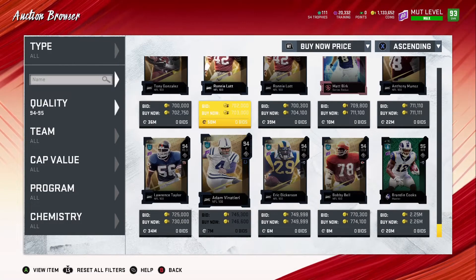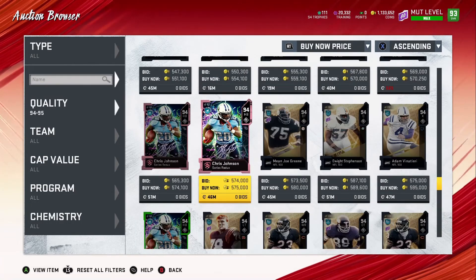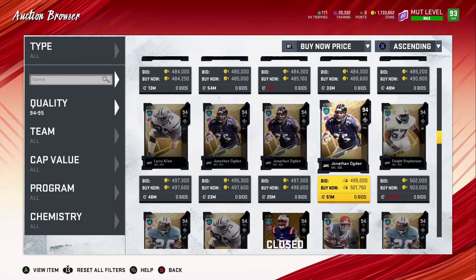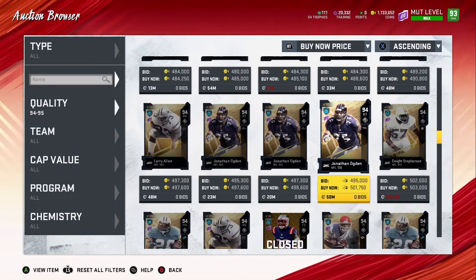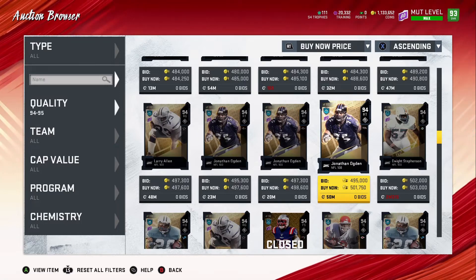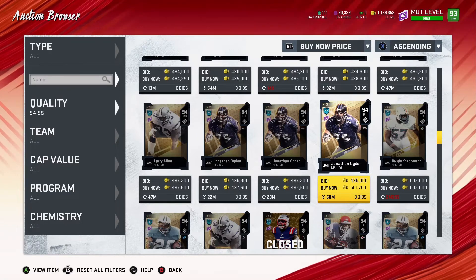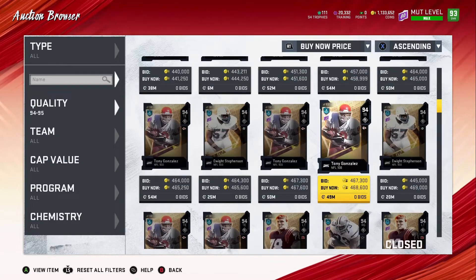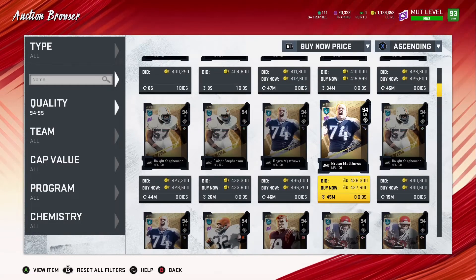Even the kicker — if you really want a good kicker — but I wouldn't waste it on a kicker because there are decent kickers at 90-91 OVR that will do the job. But if you have a theme team and really want the kicker, go ahead and use your power pass on that. I would use my power pass on someone who's going for a lot more, then wait for the free NFL 100 card for my theme team. Basically, I'm going to use mine on Ronnie Lott.